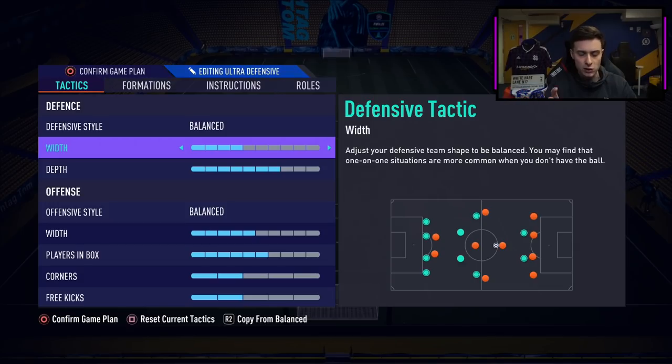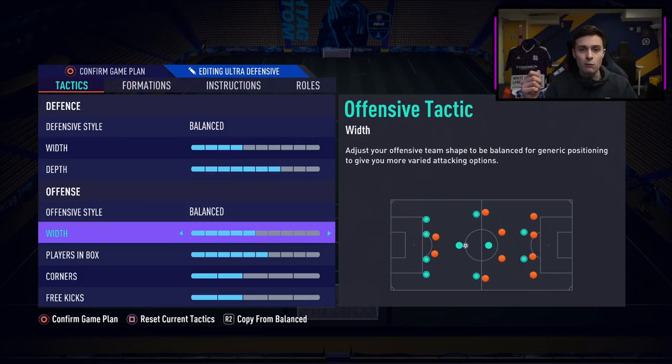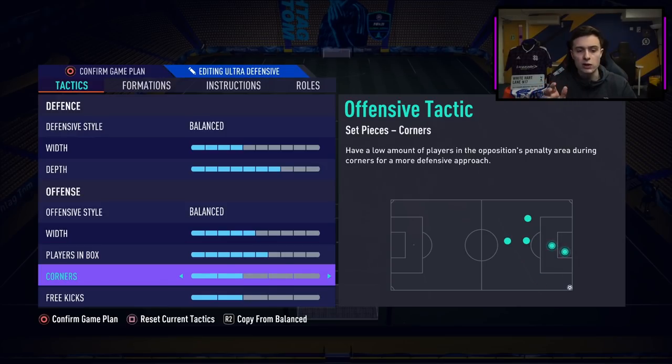We have a lower width in defense, just four, and then we play a higher depth because I like to press higher. I feel like this year it's definitely better to play higher than wait on the edge of your box. In width I keep it at five. Players in the box are six, basically hoping for my wingers and one of my centre mids to get in the box. Corners and free kicks are two because I still don't whip the ball in. If you have a tall striker or centre back with good jumping, I'd recommend putting corners up because headers do work this year. But I don't have anyone who can head well so I keep it at two and pass it short every time.